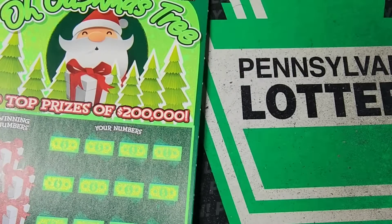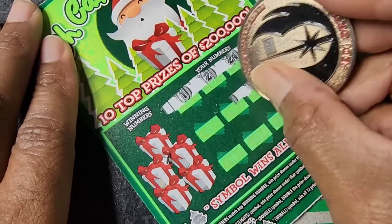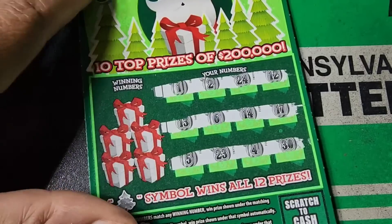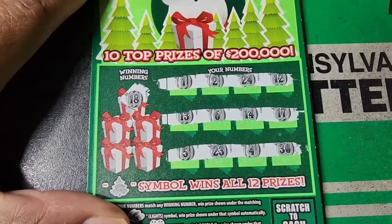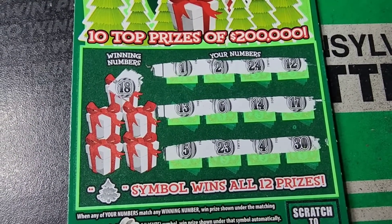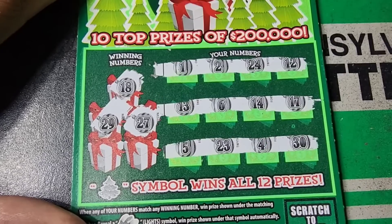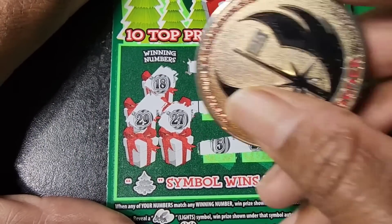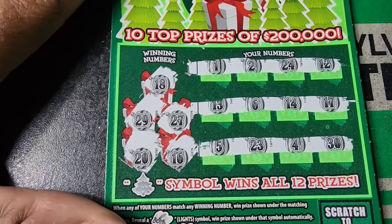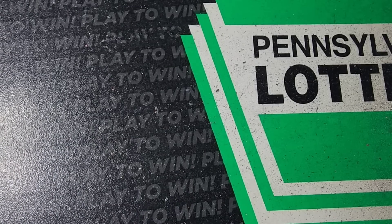I got another one — ticket number 7, symbol one on this one. I'm starting to think I probably won't get another win-all after I got that on the dirty book. 18 — no 18. 29, 29, 30 over there, and 27. 29, 27, 20 and 16 — neither won. This was part of a three-pack I've gotten and none of them won.